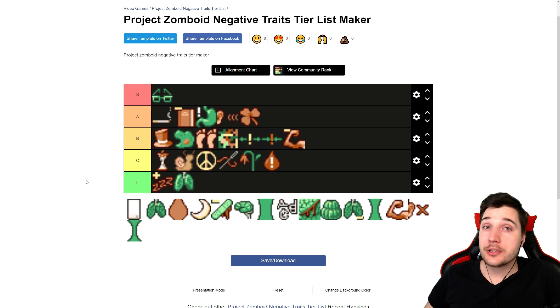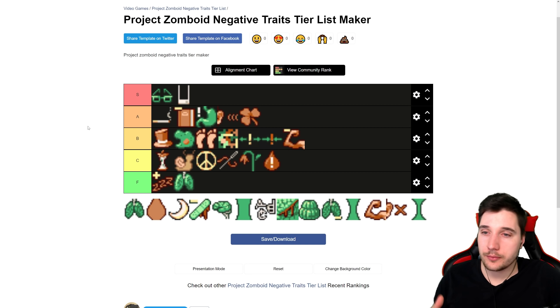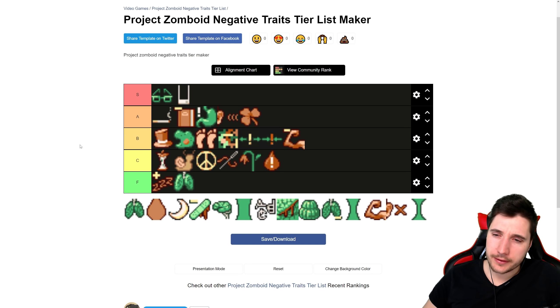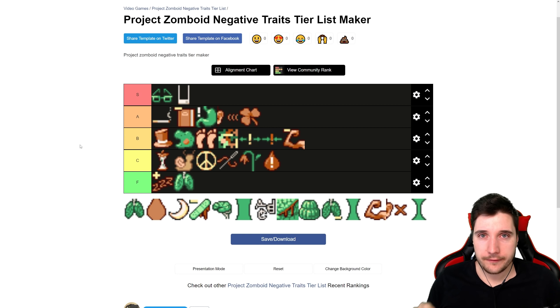Next we have High Thirst — you have to drink double the amount of water per day. But there's water everywhere, even after the water gets shut off. I play with this one every time. Six points — in my opinion this is S tier, 100% S tier. Trust me on this one. It's a no-brainer. Grab it — you get six extra points to spend on strong traits.